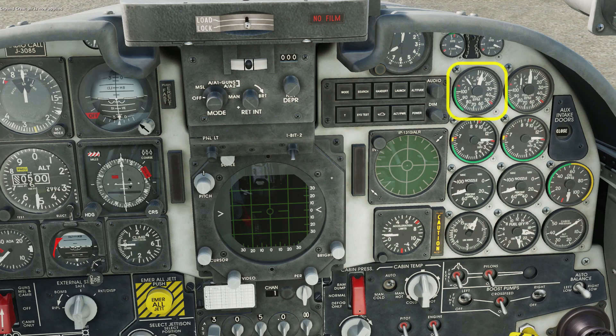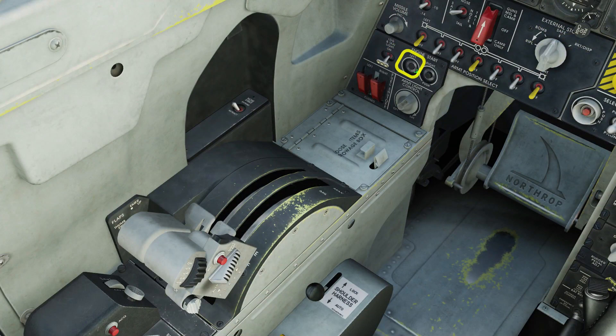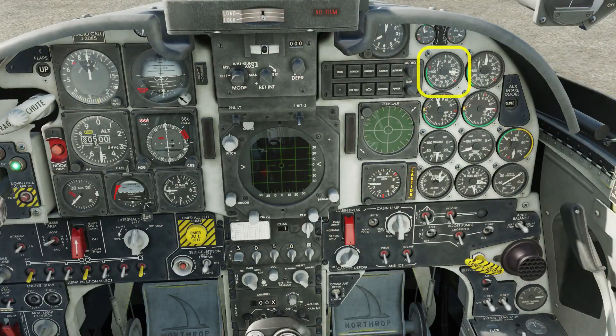We wait for the left engine RPM to reach 10%, at which point we press the starter button and advance the left throttle. With left RPM past the tick mark, call the ground crew and tell them to apply the air.